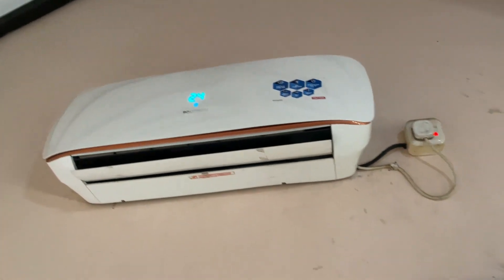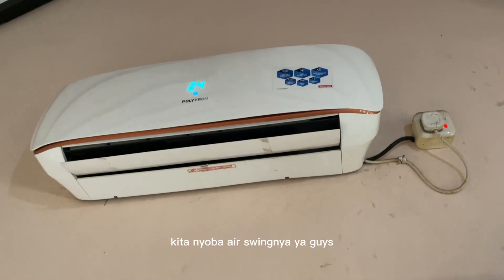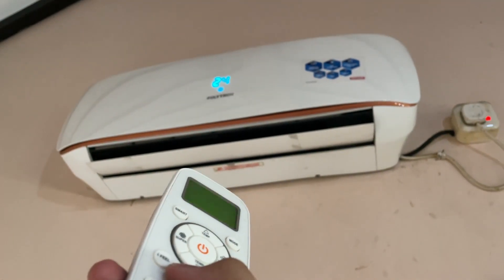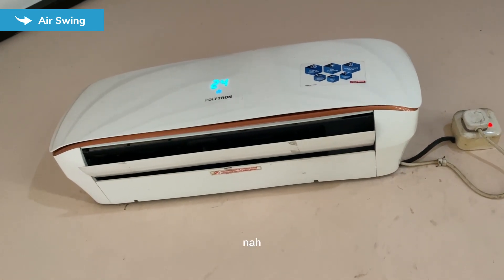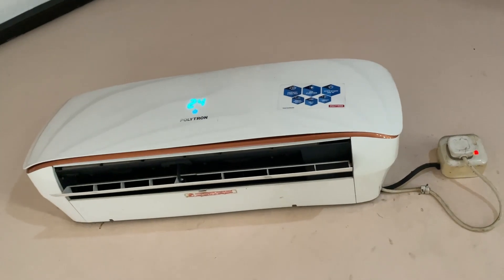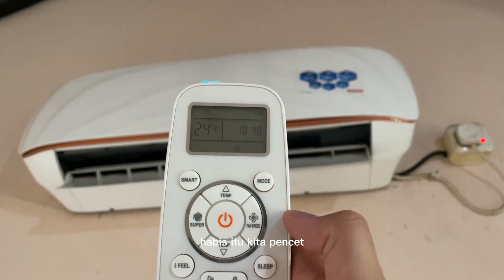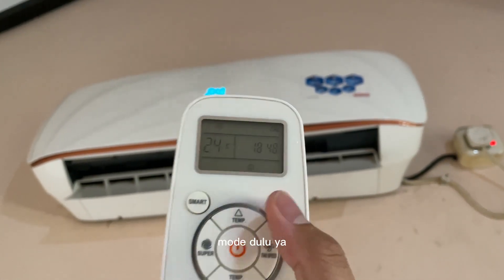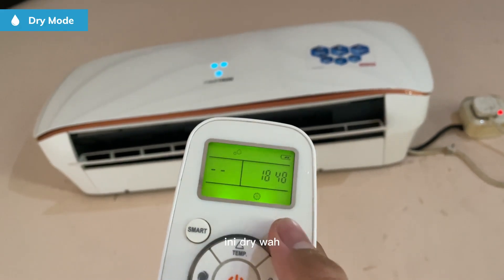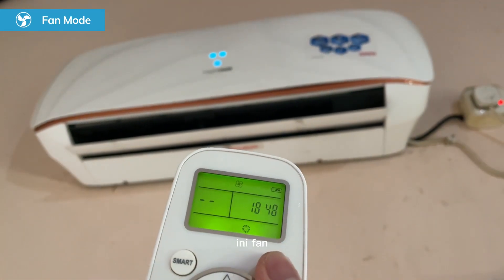Ke cool. Kita coba air swing-nya ya guys, biar dia ke bawah. Ada kanan-kirinya, ini ya, canggih. Ini hasilnya. Kita pencet mode dulu ya. Mode-nya kita lihat ada berapa. Ini cool. Ini dry, lucu sekali ya simbolnya. Ini fan.